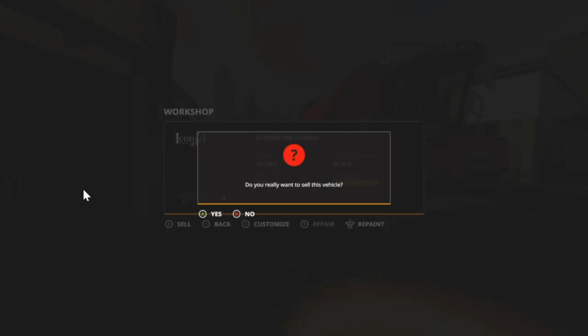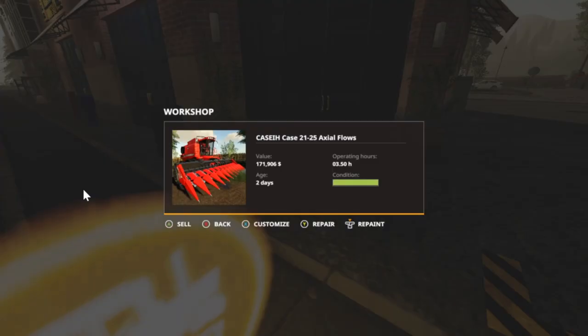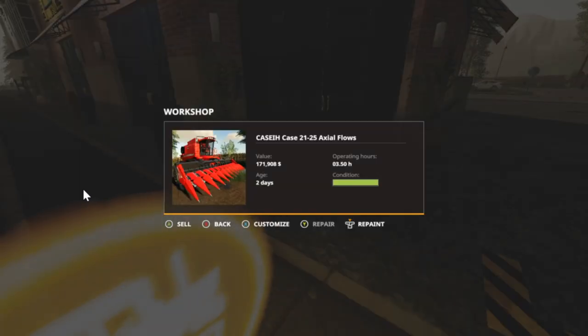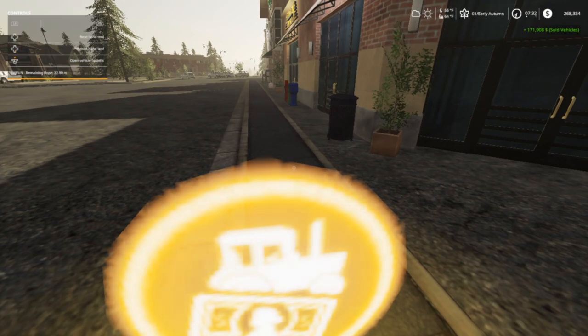That's $49,785 for the header. Time to get the combine off here. It was just a dollar — must have been a gasket or something we needed. We're gonna sell this for $171,908, which brings us to $268,334. That's reading the wrong one folks.